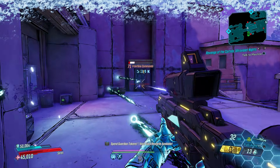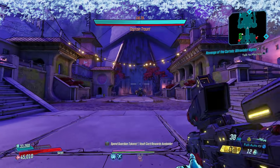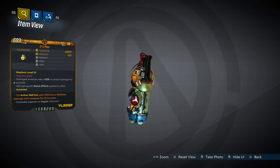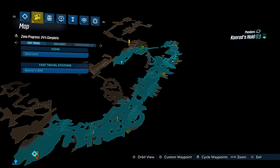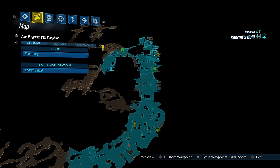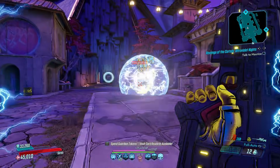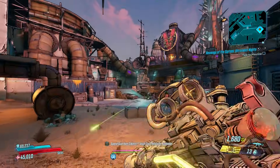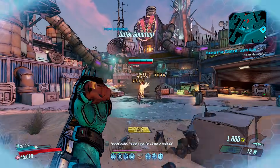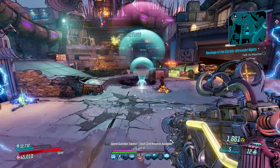We open this countdown of 10 must-have pieces of legendary loot in Borderlands 3 with the It's Piss grenade mod, which you can only get from Fungus who's piggybacking the sloth around here in Conrad's Hold. This grenade mod isn't packed with explosives, but some unknown liquid that smells suspiciously of Mountain Dew. When covered in it, enemies will become weaker and receive 20% more damage from all sources.